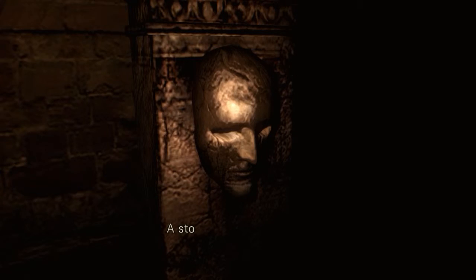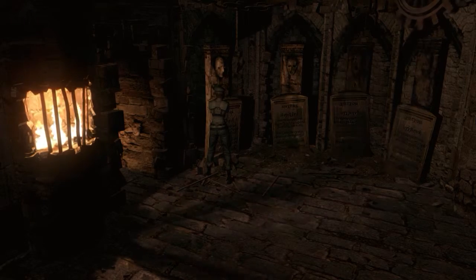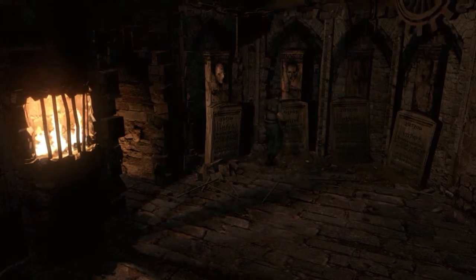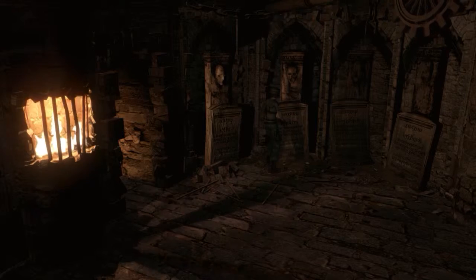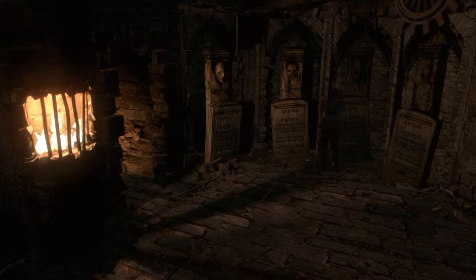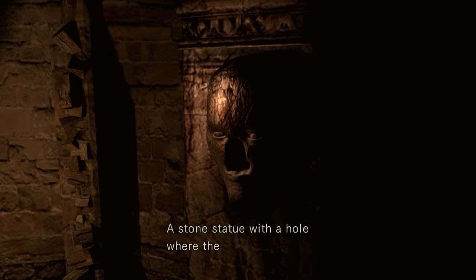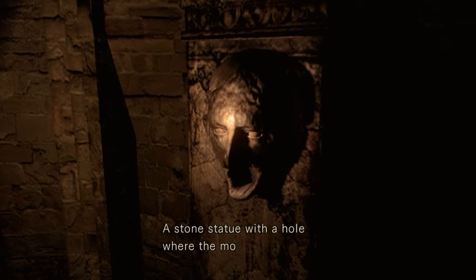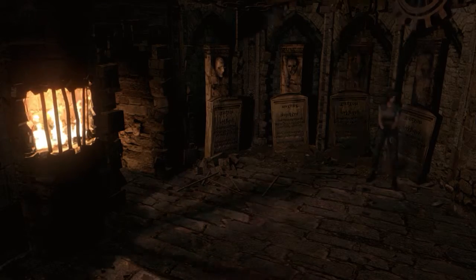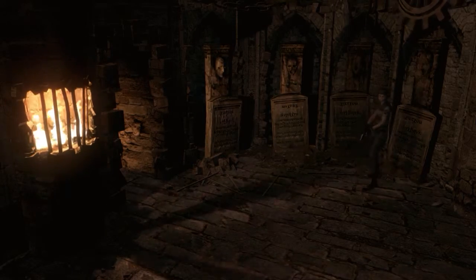What fucking language is that? A stone statue with a hole where the eyes should be — oh good. This has got to open a really later area because it looks like you need a lot of keys. There's a hole where the nose should be, a hole where the mouth should be — so we've got mouth, nose, eyes, and then all three on that second one.